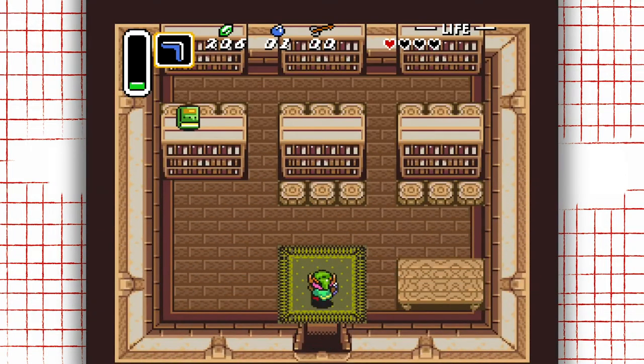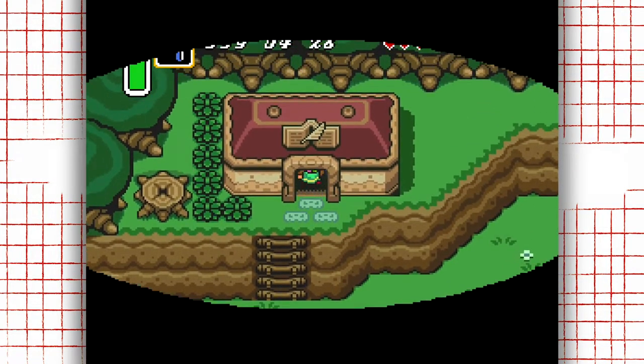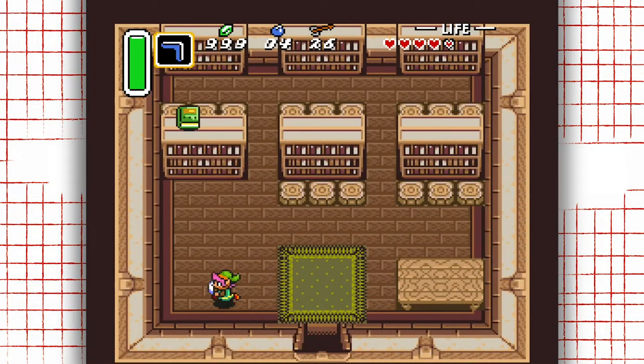As you wander through the country, you'll notice a lot of little things in the world that mean absolutely nothing to you as you begin, but grab your attention. And as with so many of these early Nintendo adventures, it's easy to believe you'll be able to interact with these unknown objects later on in your experience.